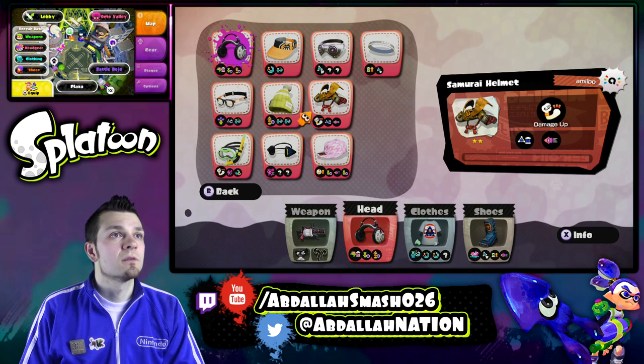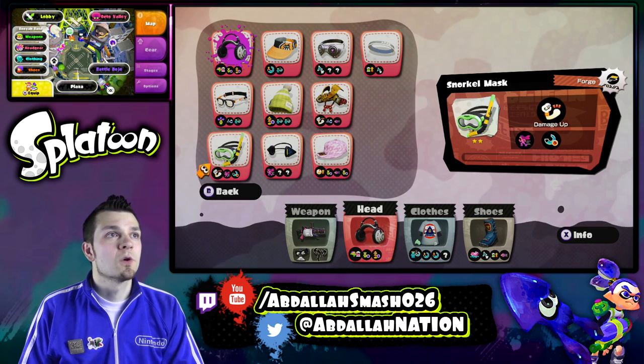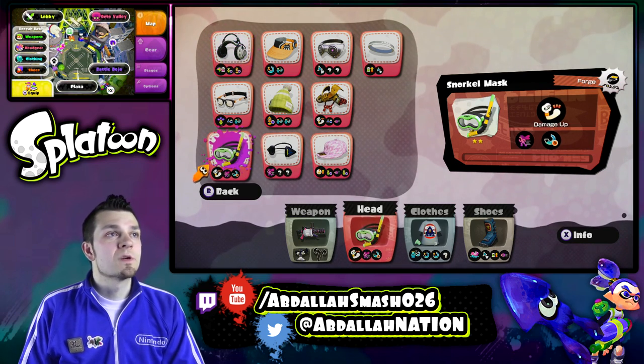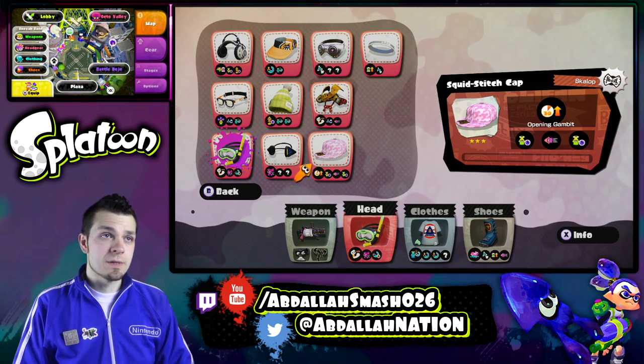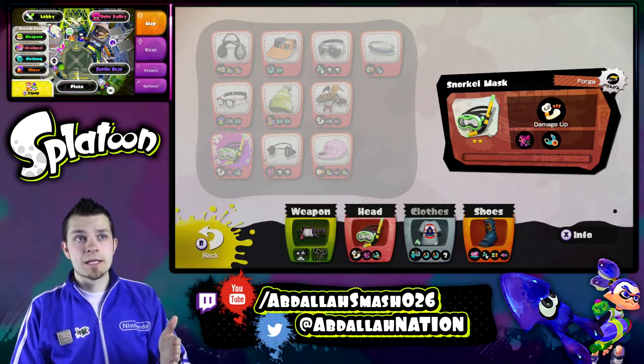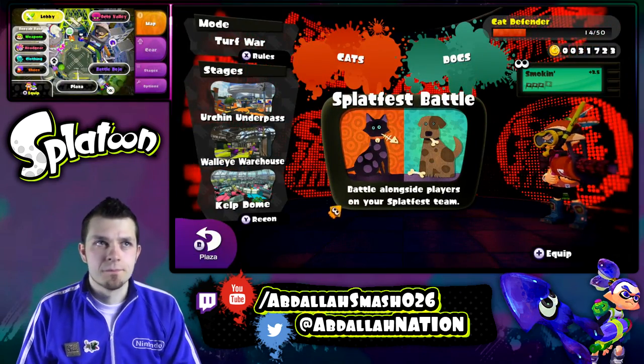Sub Saver, swim faster, run faster — let's go with this one. Snorkel Mask will be a little bit better. The reason why you want to choose strength up is because you want to be able to get two-hit kills versus three-hit kills. So let's do that.